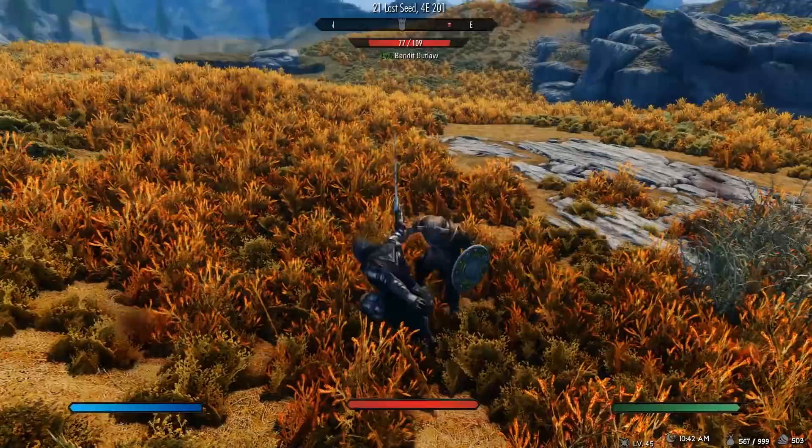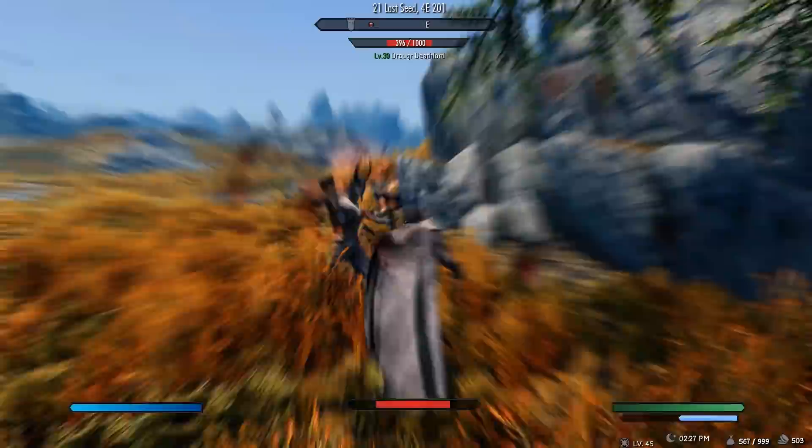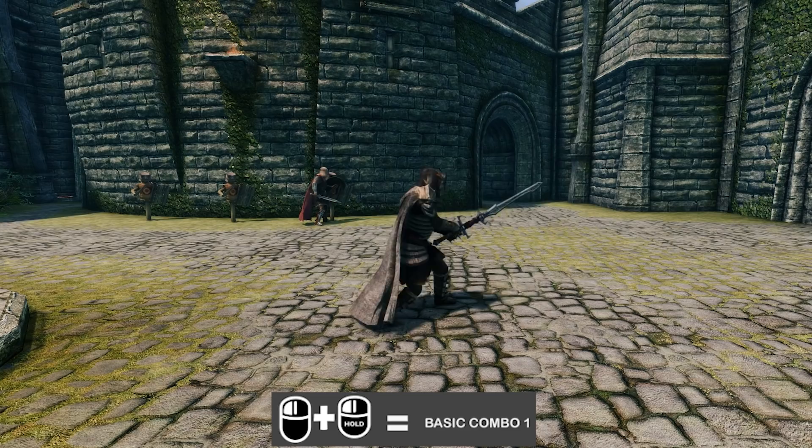So what about those combos? Continuously pressing the normal attack button is the simplest combo you can perform, and this works with every weapon type in the game. Now here's where it gets a lot more interesting — this mod allows you to combine normal and power attacks in a combo. For example, you can press the normal attack once and then hold the power attack, and your character then performs a combo of three attacks in total.